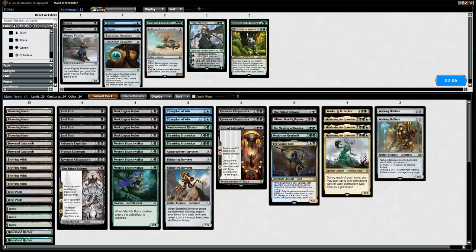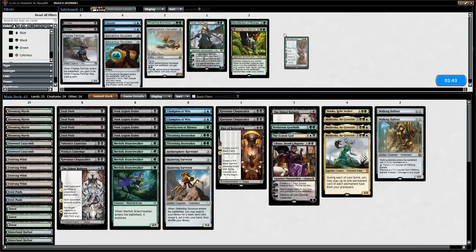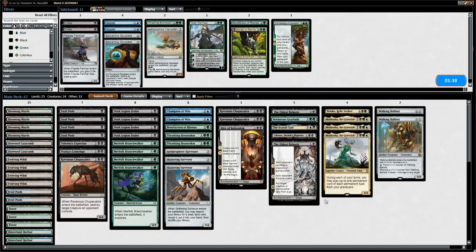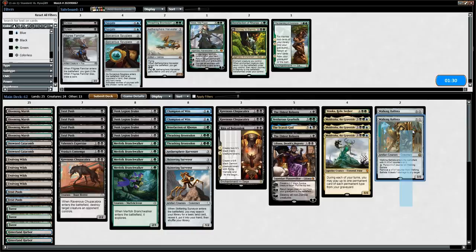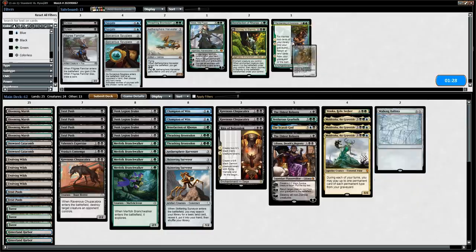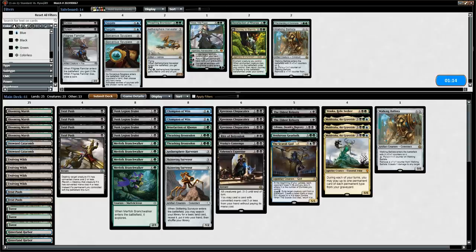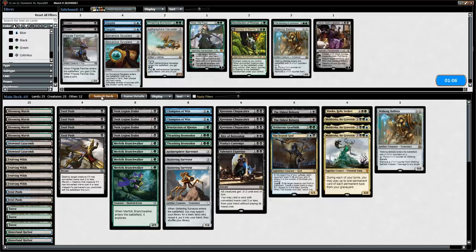Liliana might be a bit slow even though it combines well with Chupacabra. We're bringing in another five-drop so maybe we should cut a Liliana. Don't love the Walking Ballistas — one might be okay. We're a bit heavy on five-drops, so I'll cut a Liliana and try this configuration. Would like to be on the play.